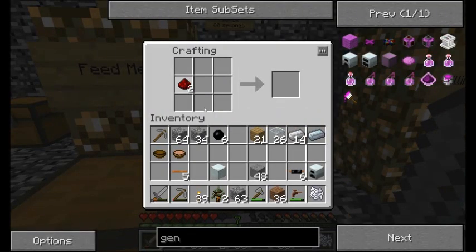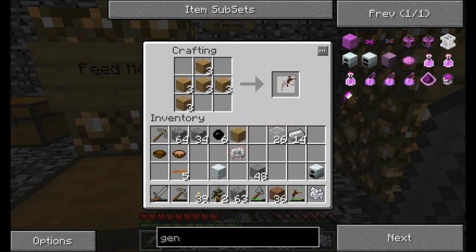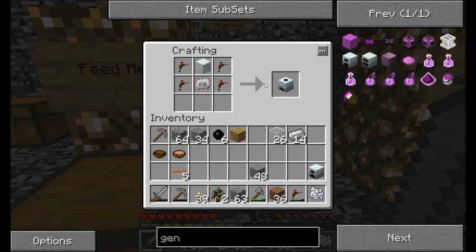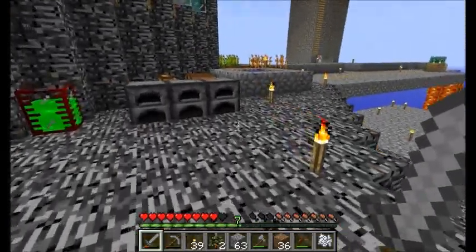Now I'm going with the standard generator. You might be saying why is that, Direwolf? Basically because the amount of energy I get for charcoal and coal is the same — so I'm going to be using charcoal in my generator. And then I just need four of these guys. There we go — extractor! Nice. Let's go find a nice spot to build this.